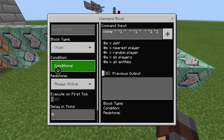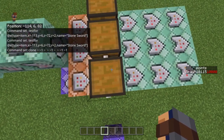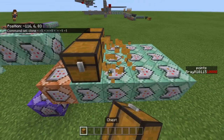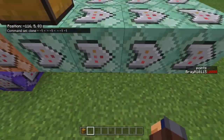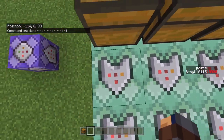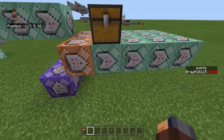And then the next one is chain, conditional, always active, zero ticks. And it's: clone tilde one tilde, tilde tilde one tilde. You can do this with coordinates or tildes if you know how. So tilde one means you're going up a block, and then tilde one on Z means you're going over one block on Z — so it moved up by a block and then over one on Z. That's where it's cloning. You basically put the chest there and set block it.